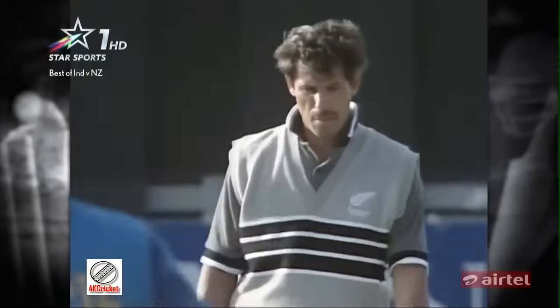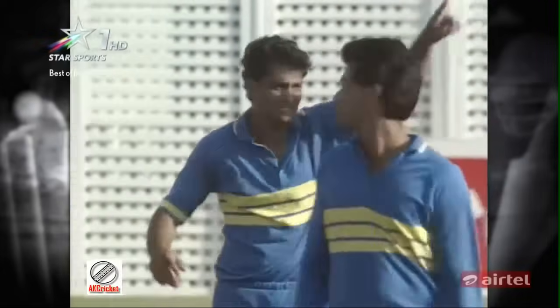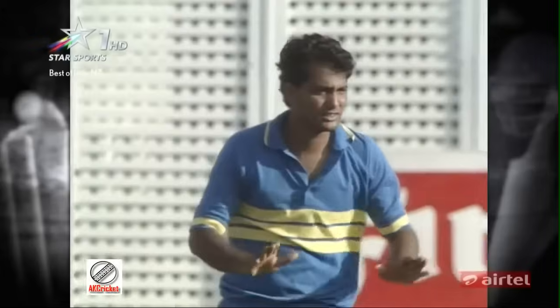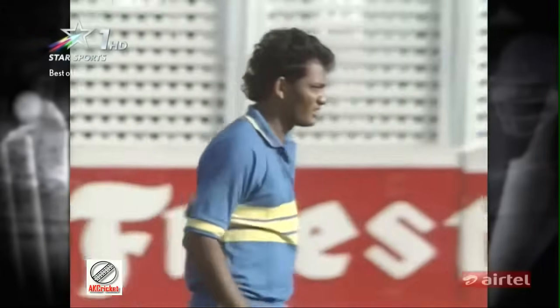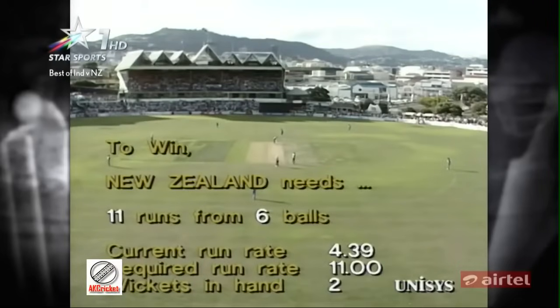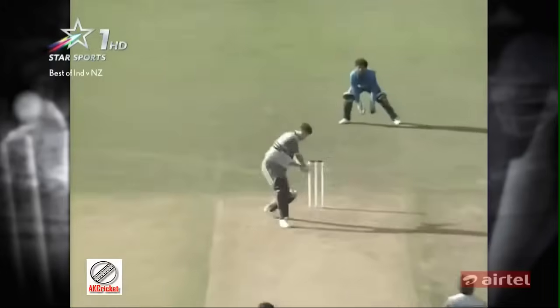Ten runs — it's a tie. I believe it is a tie if they finish on the same number of runs, and it has nothing to do with the number of wickets that have fallen. If you've got the same number of runs, it should be a tie in the limited-over game. High drama — eleven required off the last over. Kapil Dev waving his arms like a traffic policeman. First ball of the over — it's already having a fair run in, that's to the fence, it went fine down through third man, and there was a gap there.